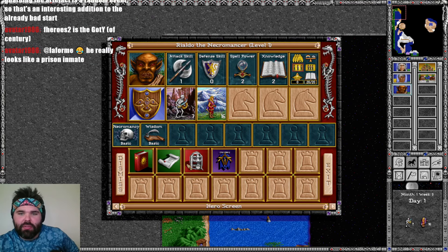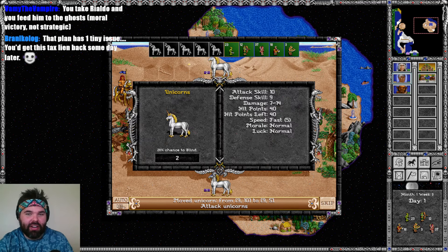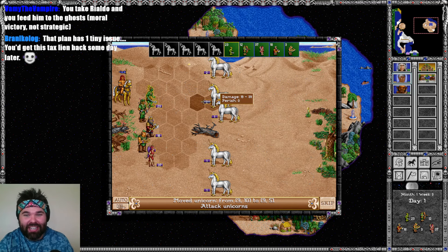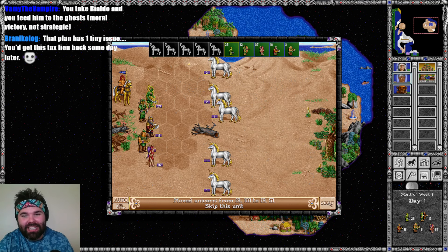You take Rialdo and feed him to the ghosts — moral victory, not strategic. The plan has one tiny issue: you'd get this tax lien back someday later. It's true. There's always an issue with the tax lien. I'm very happy it's in the game, but it does have some issues.